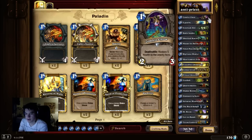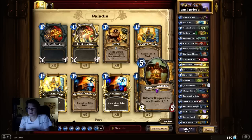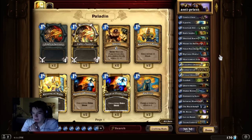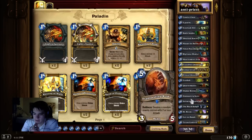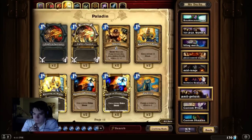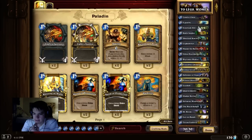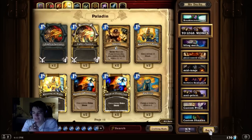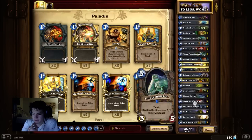So I decided to opt out specific cards. I dropped a Quartermaster for a Stampeding Kodo. I dropped a Coghammer for Mind Control Tech. And I dropped Argus for Equality.